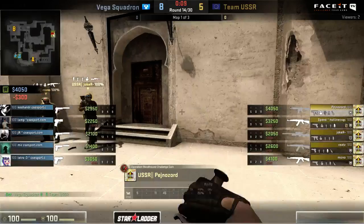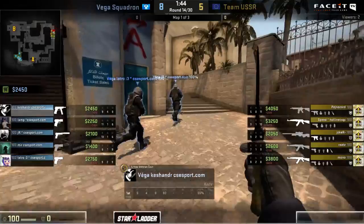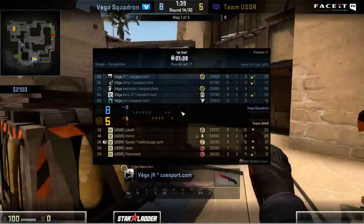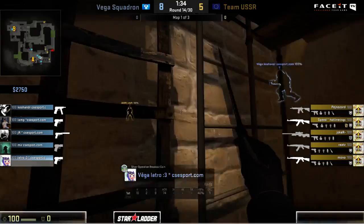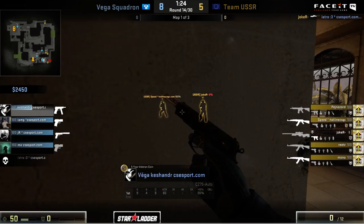Good pickups by these guys. Vega Squadron money gets reset - not enough built up, not nearly enough to go for another buy, so at most we're going to see P250s and CZs coming out this time. JR is actually not going to buy anything so he can save up to go for that AWP buy directly after this round - sitting back relaxing nice and easy. For Team USSR this should be a very simple round, but we do have some aggression coming out from Kushander causing some trouble - looking for the pop back over here to find Joker, but not panning out so far.